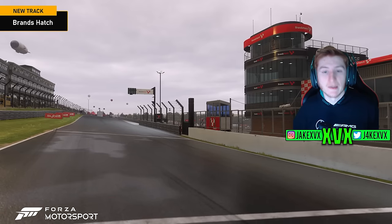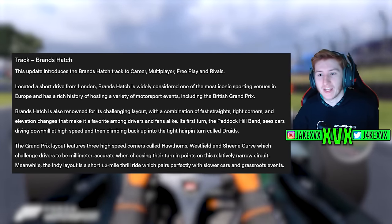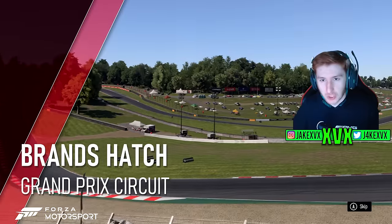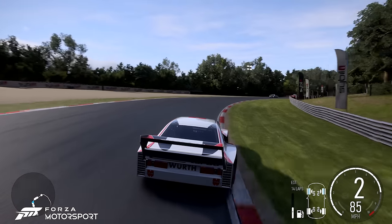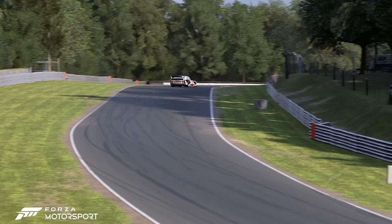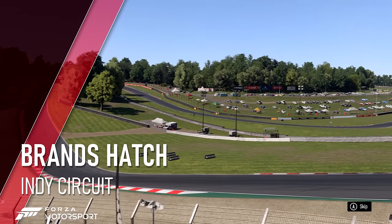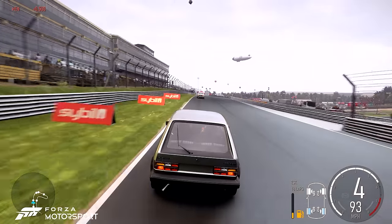The new track is Brands Hatch. Located a short drive from London, Brands Hatch is widely considered one of the most iconic sporting venues in Europe, and we're promised a couple of layouts. The Grand Prix layout features three high-speed corners called Hawthorns, Westfield, and Sheene Curve, which challenge drivers to be millimeter accurate on this relatively narrow circuit. The Indy layout is a short 1.2-mile thrill ride, which pairs perfectly with slower cars and grassroots events.